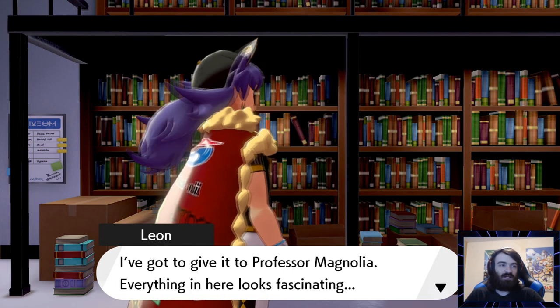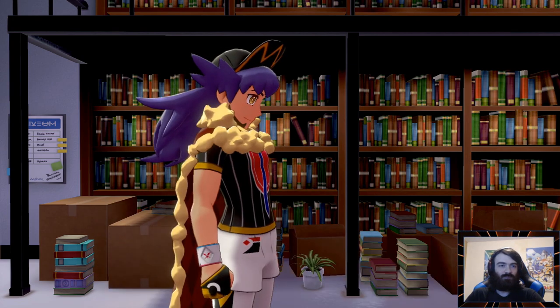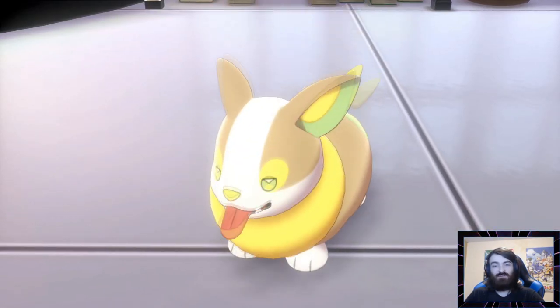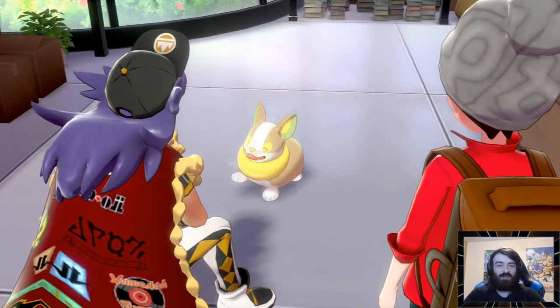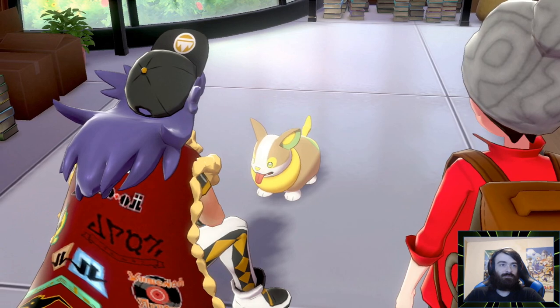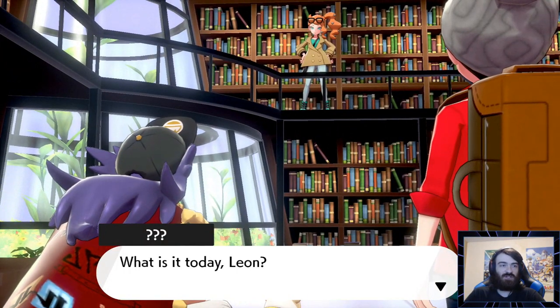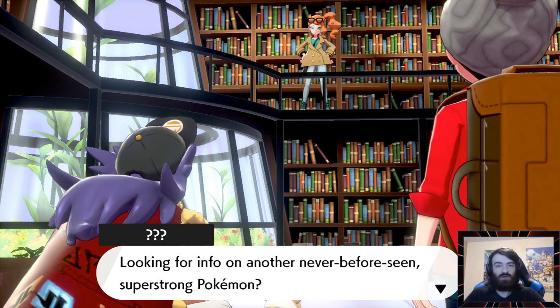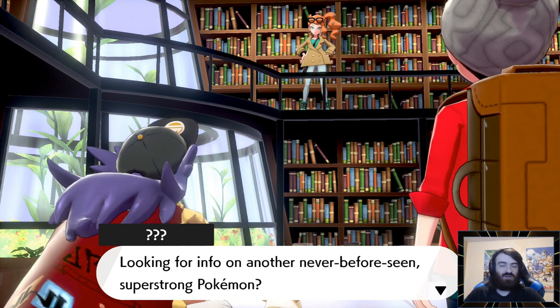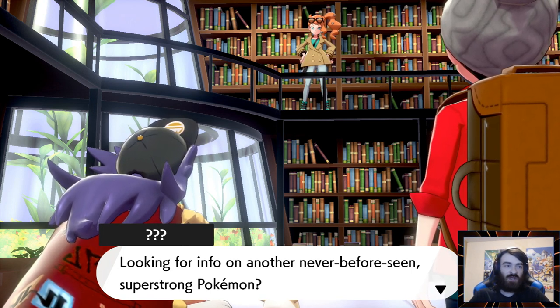I've got to give it to Professor Magnolia — everything in here looks fascinating. I have never used a Yamper. If we managed to get a random Yamper, that would actually be pretty hype. My initial team when I played through this game was literally my starter and one other Pokemon. I played through basically the entire game with just those two. So I'm interested in using Pokemon in this game that I maybe haven't used before, which is why Nuzlocke is always fun.